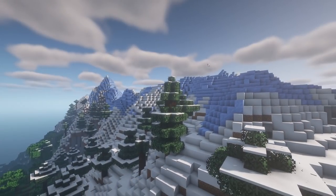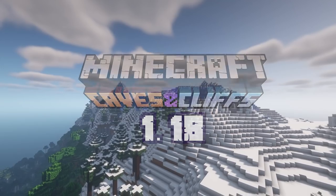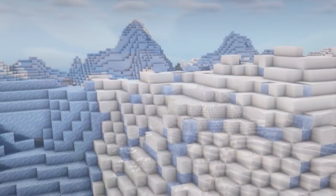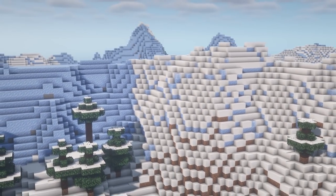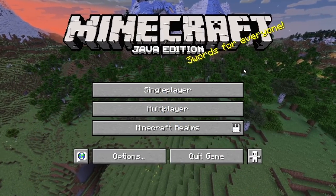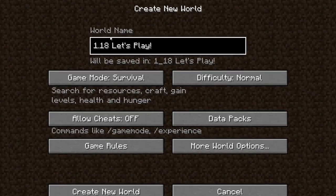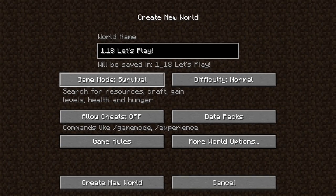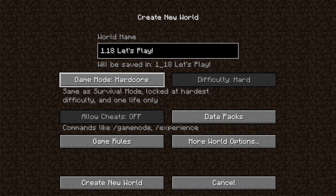Hey everyone and welcome to the 1.18 Let's Play! 1.18 is finally here. We can see the mountains in the background and I know this is going to be super exciting. The terrain looks incredible. I have named the world '1.18 Let's Play' and the game mode will be hardcore because I like a bit of a challenge. I'm going to tell you later on in this video what my plans are for this Let's Play.